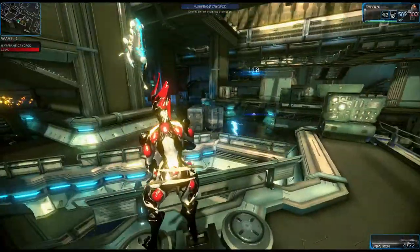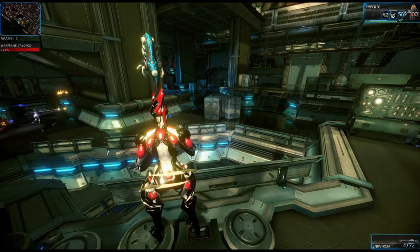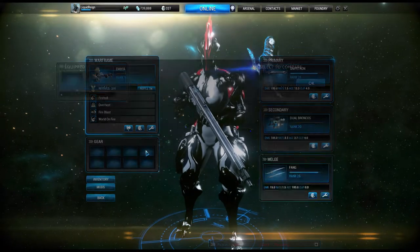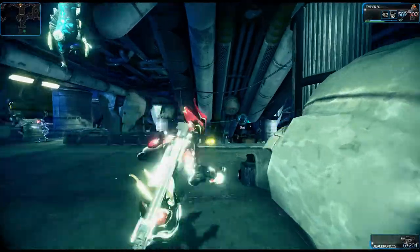Staying near the pod is recommended as it allows you to more efficiently and quickly mark and grab Corruptors. Once you've acquired Corruptors, make sure you have equipped a Corruptor to your inventory before entering a mission. You don't want to go in without it.